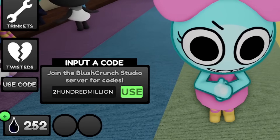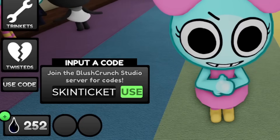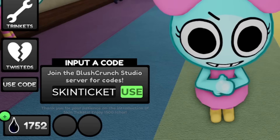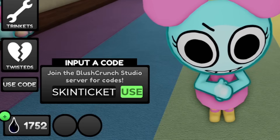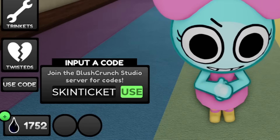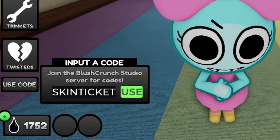The next code is going to be 'SKINTICKET.' This is my first time redeeming this code. I'm going to go ahead and use it to see if it's still active. I now have 1,750 i-cor — this code just worked! I got additional i-cor. You're going to type all uppercase: S-K-I-N-T-I-C-K-E-T. Go ahead and redeem this code right now.